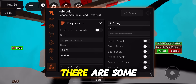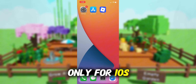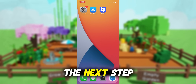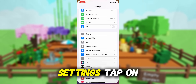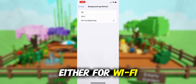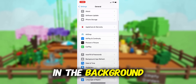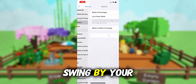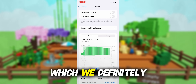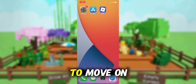Before you can use this method, there are some settings you need to change. These settings apply only for iOS devices. If you are on an Android device, you can skip this part and move on to the next step. Head into your settings, tap on General, and make sure that Background App Refresh is turned on, either for Wi-Fi or for both Wi-Fi and mobile data. This ensures the app can run smoothly in the background. Next, swing by your battery settings and switch off Low Power Mode, as this feature can slow down your device. With these two settings tweaked, you're all ready to move on to the next step.